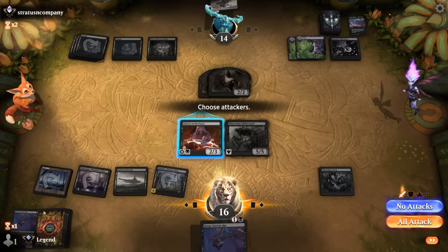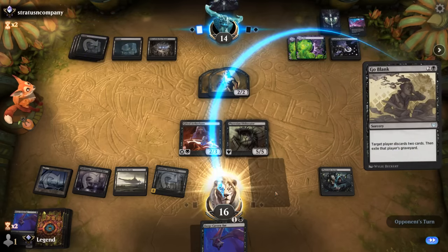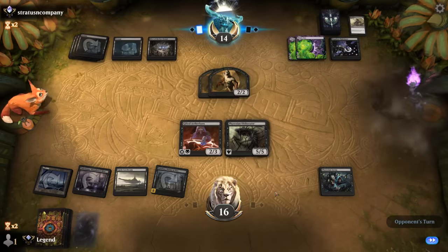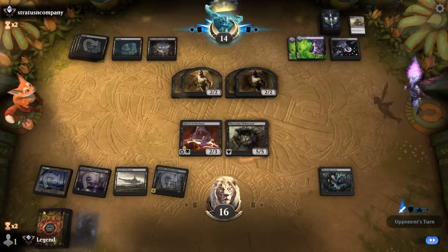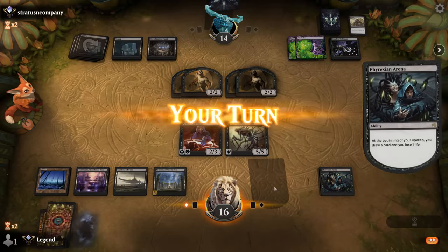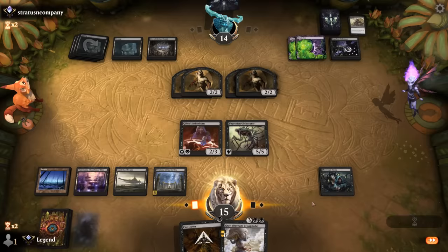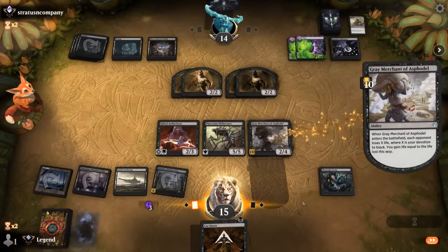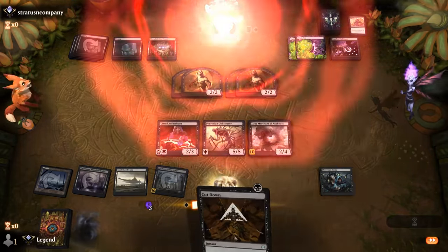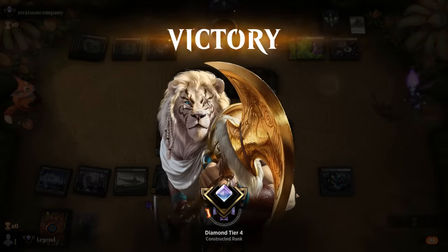I could trade for their Zombies or keep the extra devotion — just kind of play defense for a bit. Grey Merchant's excellent, and the opponent has seen enough being empty-handed, so their Waste Not is less effective. On to the next one.